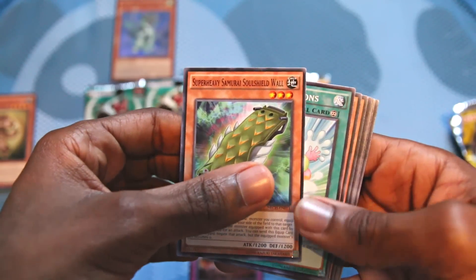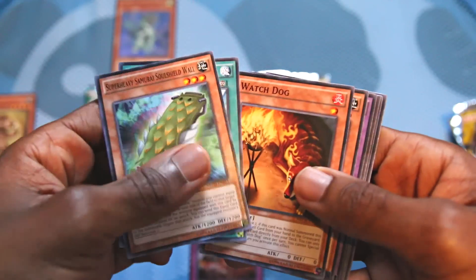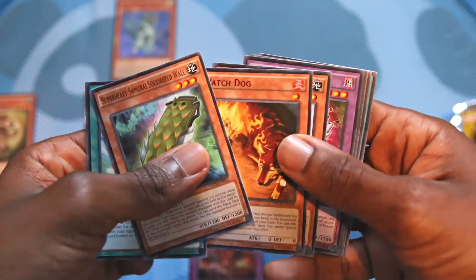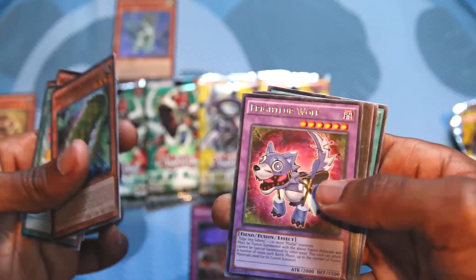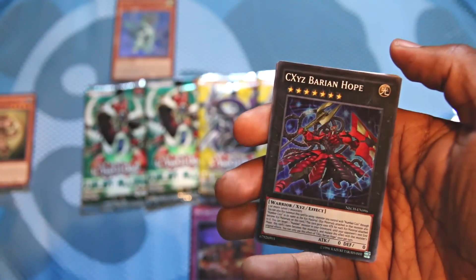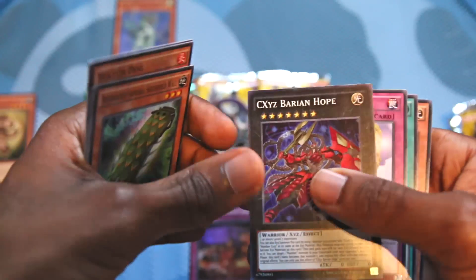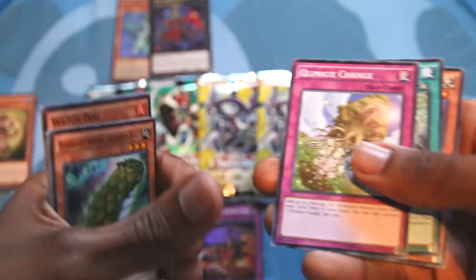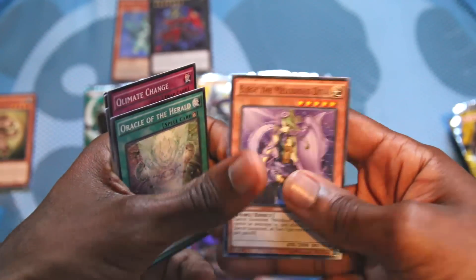Super Heavy Samurai Soul Shield Wall, Wonder Balloons, Watch Dog — I always like the artwork on Watch Dog — Fluffal Bear, Frightfur Wolf. Oh, and we got a super rare: CXYZ Barian Hope. I don't think this is one of the useful ones, but it's a holo. Climate Change, Oracle of the Herald, Elegy the Melodious Diva.